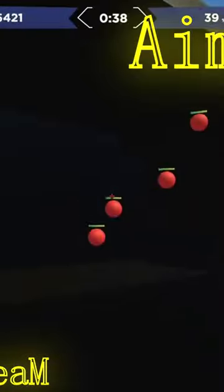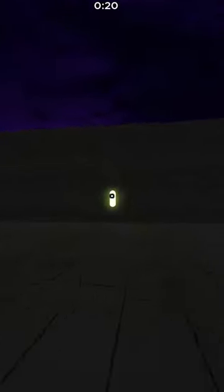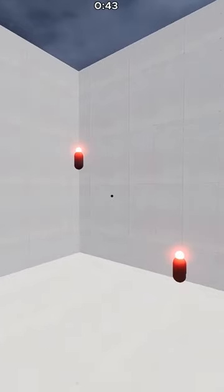Smaller fields are precision tracking — smaller targets get your precision up. Strafing is for when people strafe. Dot scenarios are for when you move and shoot at the same time. Recoil adds recoil.